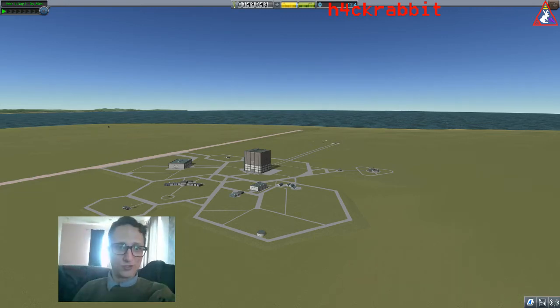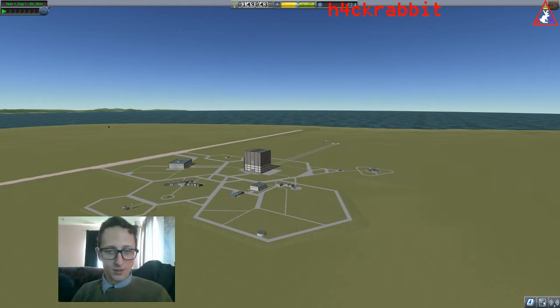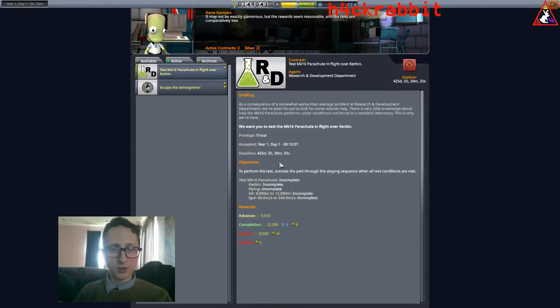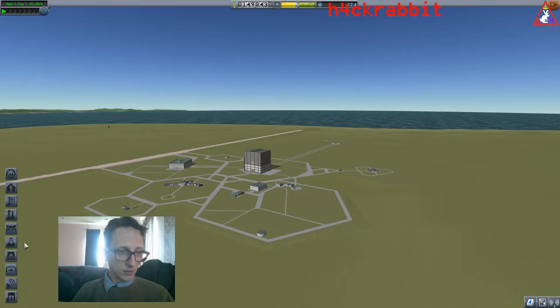Hey everybody and welcome to mission two of starting a new career mode in Kerbal Space Program. I'm your host HackRabbit. Let's get right into it. Our second mission: go to mission control and check our active contracts. We've got a test to deploy a parachute above 4,000 feet and below 12,000 feet, going above 40 meters per second and below 240. Then we need to get out of the atmosphere, above 70,000 meters.